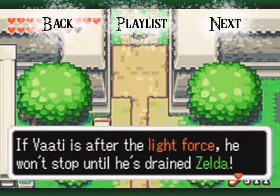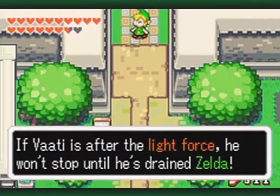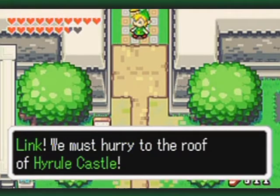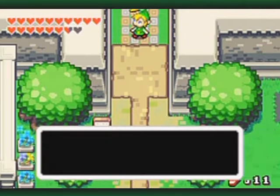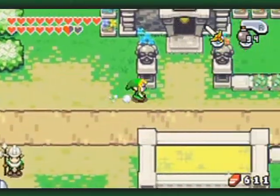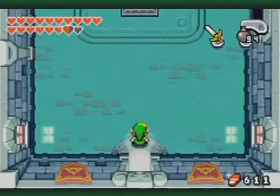If Bhakti is after the Light Force, he won't stop until he's trained Zelda. I doubt she will be able to survive the extraction process. Link, we must hurry to the roof of Hyrule Castle! Not right now, Ezlo. You and I both know we have more 100%ing to do.